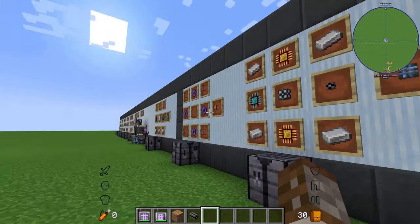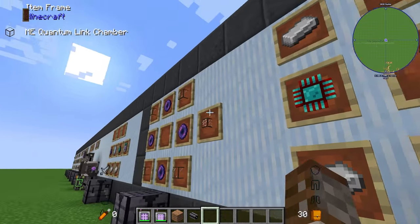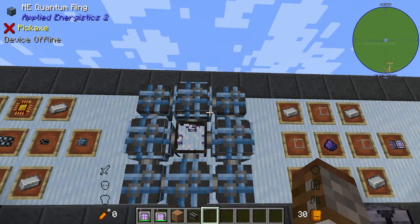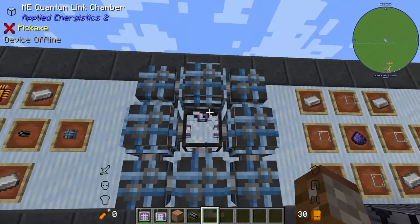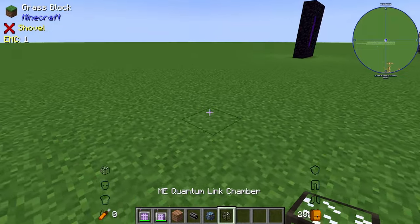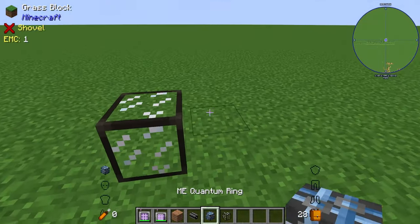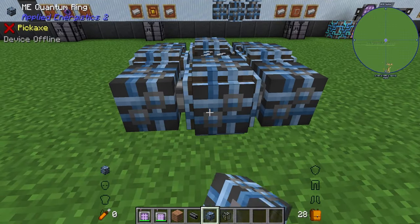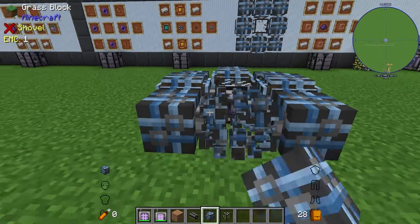You're going to need 16 ME quantum rings and two quantum link chambers in total, since this is a link — you need one at each end. It's simply one quantum link chamber surrounded by ME quantum rings in a circle, either horizontally or vertically. You'll know it's built correctly when placing the last block causes it to turn into a multiblock.